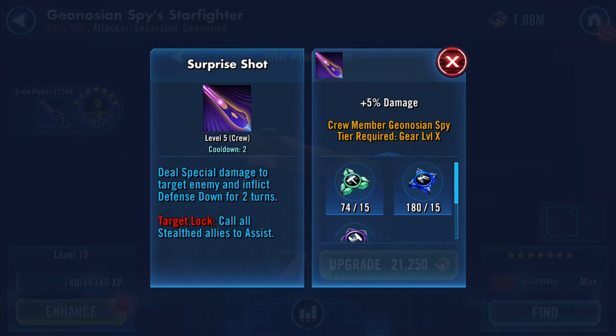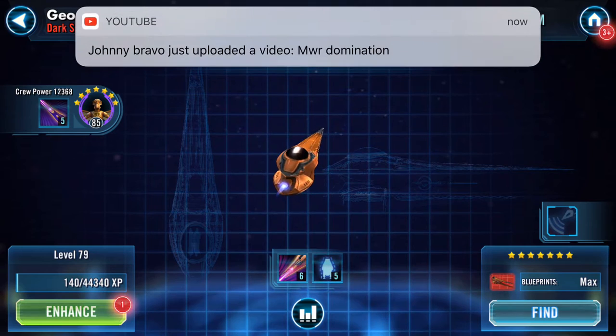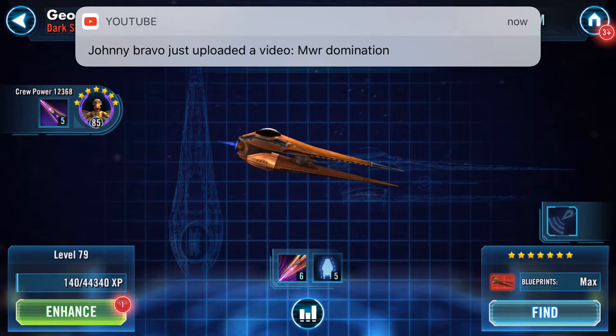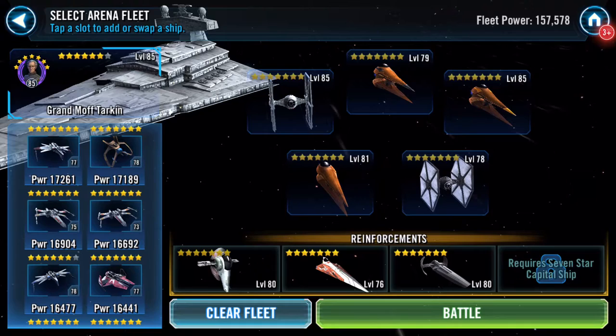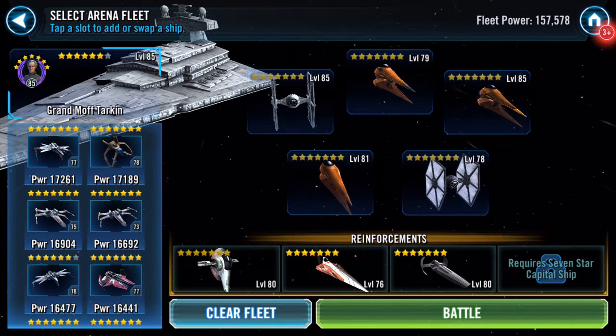He hits hard whichever way. I've got to get him up to gear 10. His special deals damage to target enemy, inflicts defense down for two turns, target lock, and calls all stealth allies to assist. Somehow I need to work it in so that combines with Scimitar — I'm not there yet.